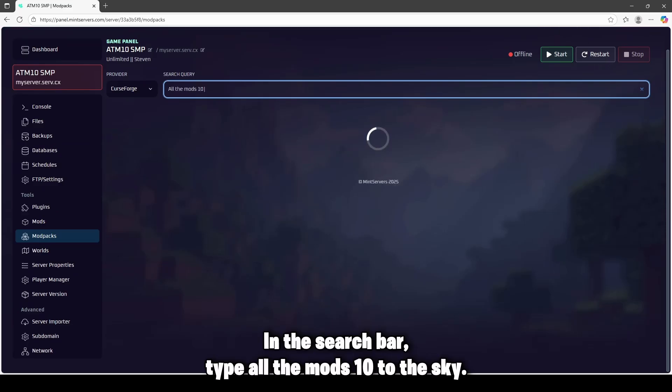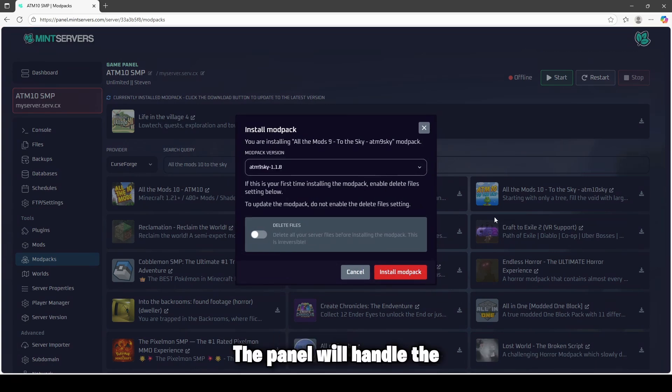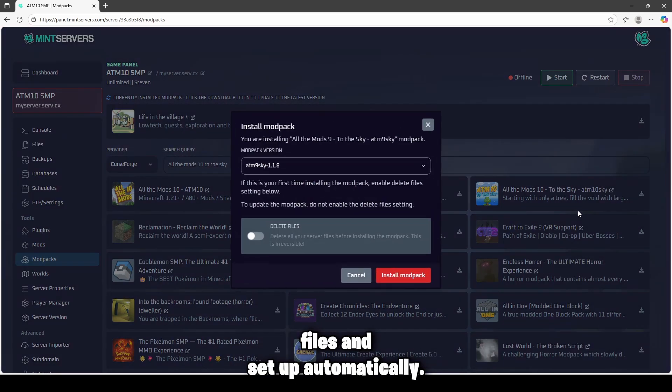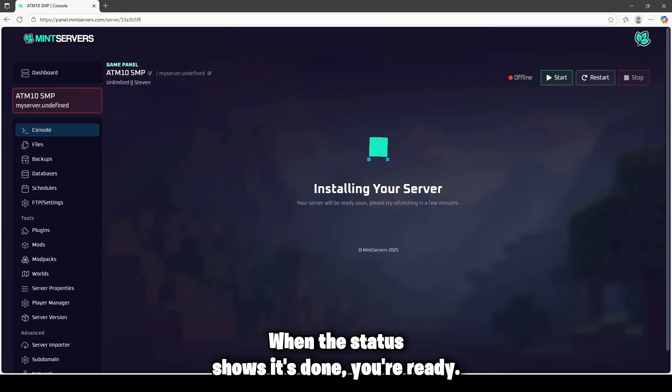In the search bar, type All The Mods 10 to the Sky. Select the mod pack and click install. The panel will handle the files and setup automatically. When the status shows it's done, you're ready.